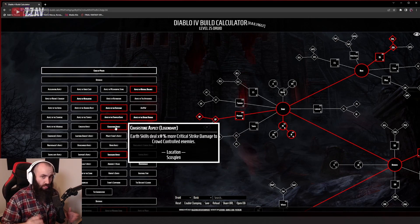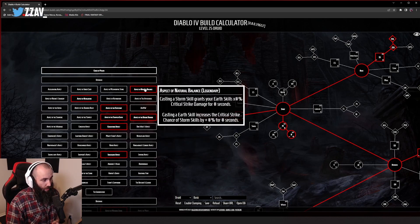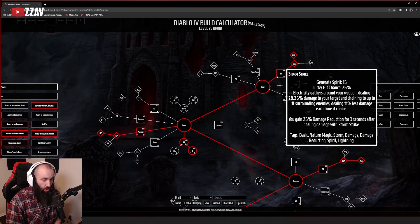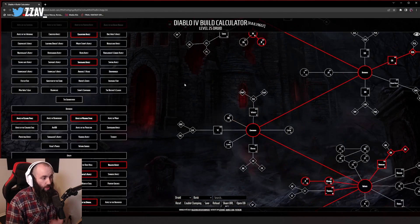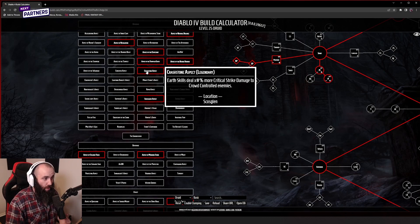Earth skills deal a percent increase in critical strike damage to crowd-controlled enemies. On top of the critical strike damage bonus from the storm-earth synergy, here's another critical strike damage modifier for your earth skills — and with pulverize now being an earth skill it gets this benefit. And it's against crowd-controlled enemies: pulverize, storm strike, maul, cyclone armor, trample, and hurricane can all apply crowd control. You should very easily have this critical strike damage modifier active at all times.